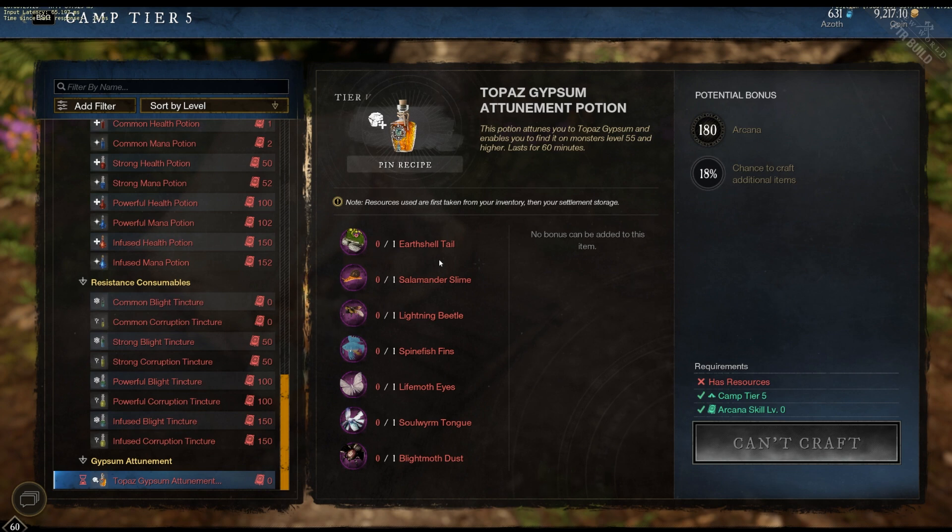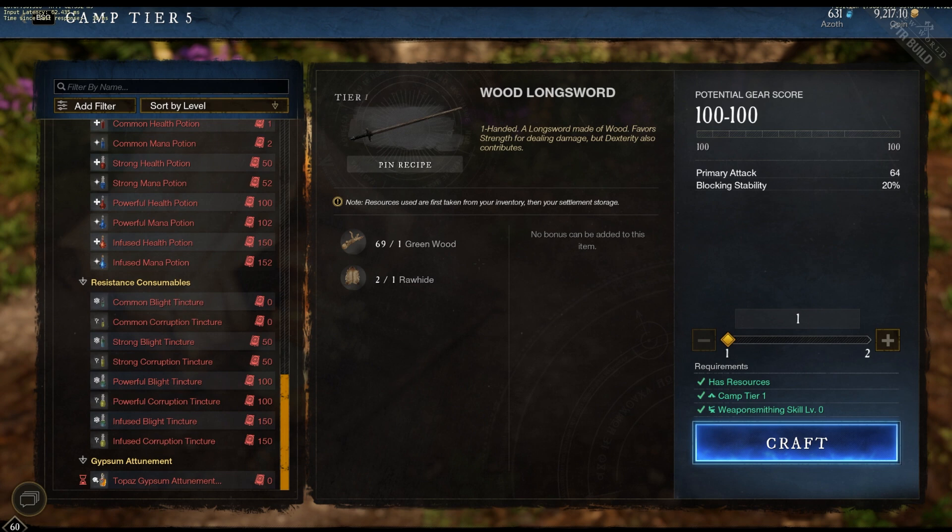You just go around, AoE kill some lower-level mobs, potentially get your weapon mastery up while you're doing it. Overall, a fun little activity to get your Gypsum and your expertise leveled up.